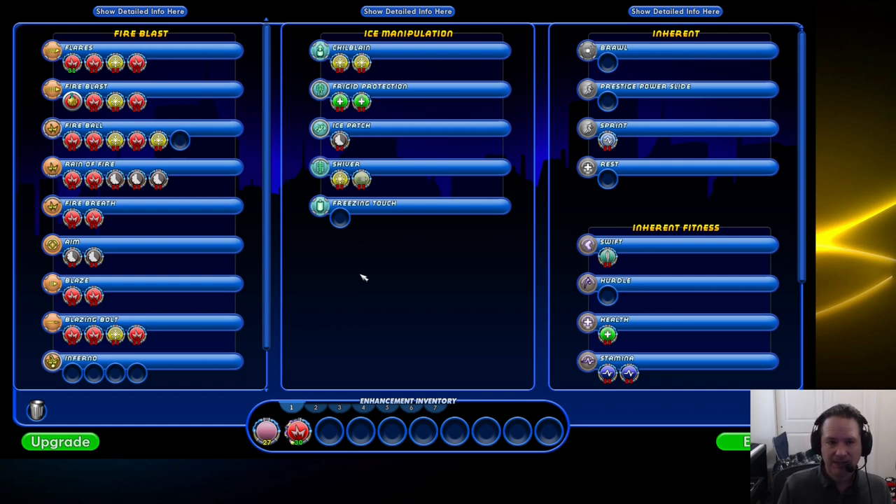There's another type of enhancement called IOs. IOs are very similar in power to SOs or Single Origins, however they never expire. As you level up and go three or five levels past the number on them, they will continue to operate and won't turn red. When characters get into their 20s, players will usually start switching out their SOs for IOs so they don't have to worry about them again until they're 50.